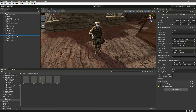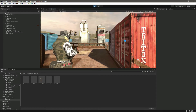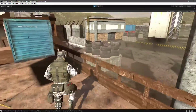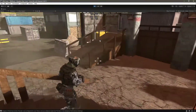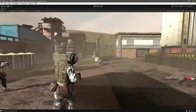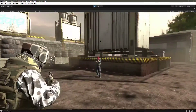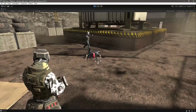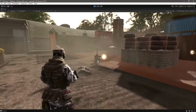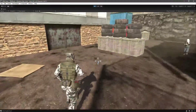One of the enemy AIs will also kill our player. Now if we play the game you will see they kill each other. This Player AI killed that enemy, that one kills that enemy, and that one kills that enemy. There is the enemy coming to kill us — let's kill him. There he is dead. They are all fighting with each other now.